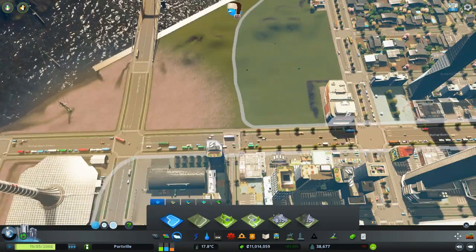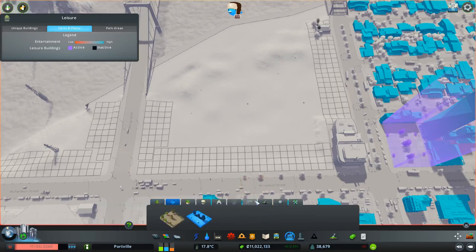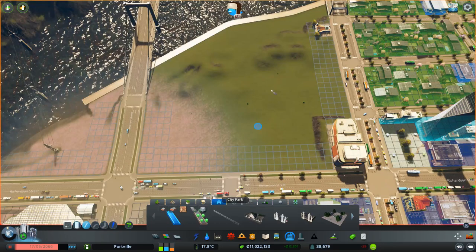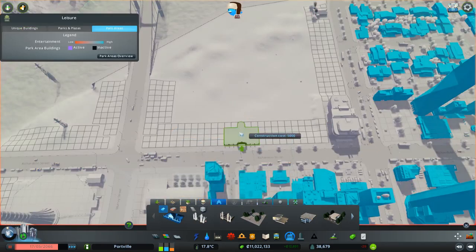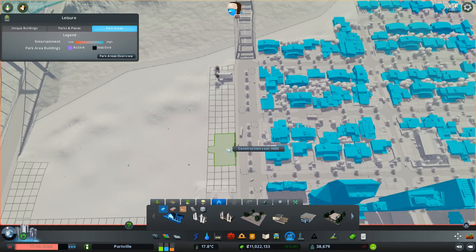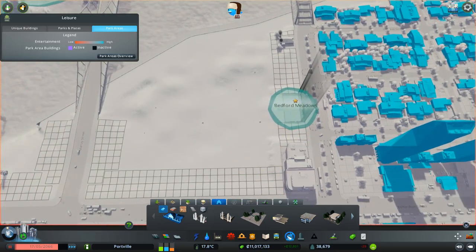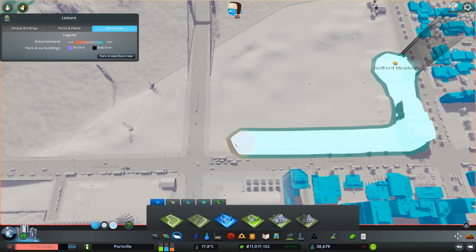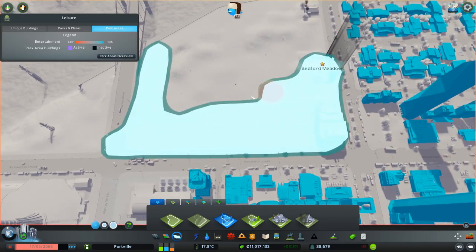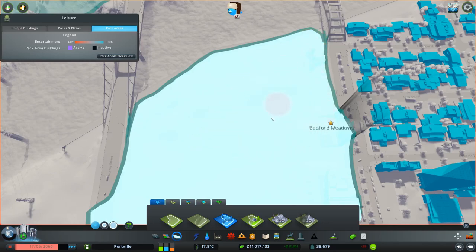Now we can build a park — parks are great, parks are fun. Do we want an amusement park? No. A zoo? No. A city park — which starts off with the main gate. We'll have the main gate over here. And now we expand Bedford Meadows. Bedford Meadows — you will have a crematorium within you.